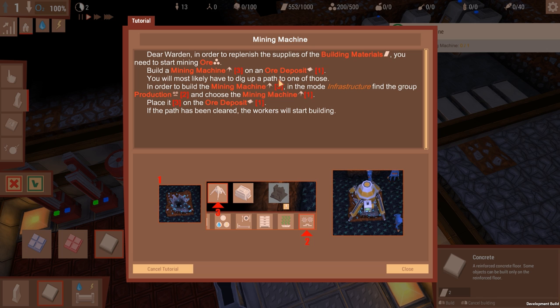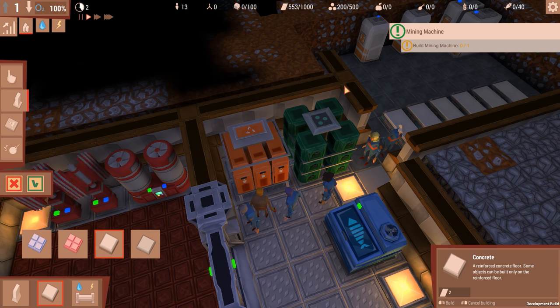Okay, that's what an ore deposit looks like. You'll most likely have to dig up a path to one of those. Find the group production mining machine. Okay, mining deposit.